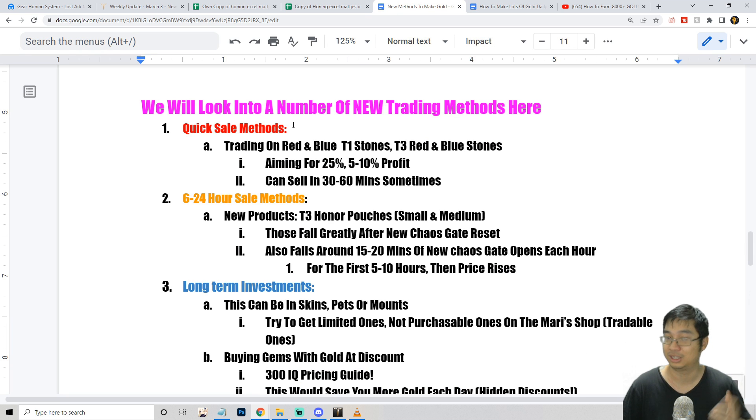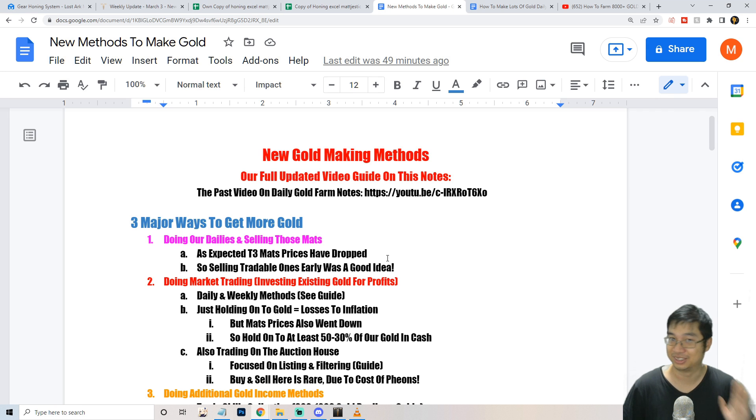Most of my gold comes from trading — buying the correct items and selling them. In the final part I'll also show you how to find market-free gold with items like the blue and red tier 1 stones, where you can make an instant 25% profit in about 30 to 60 minutes. This doesn't happen all the time, but if you buy at the right price you can make near-instant profit.